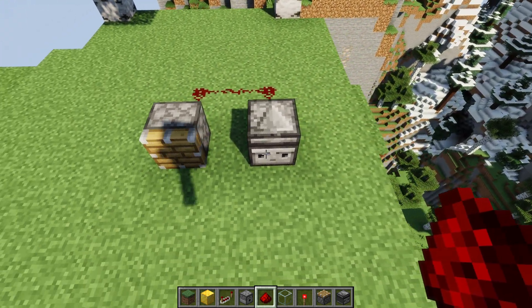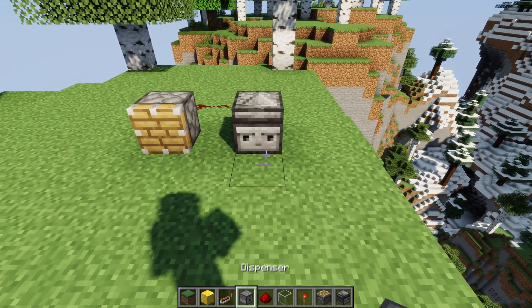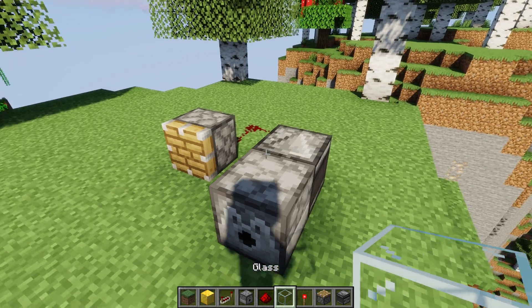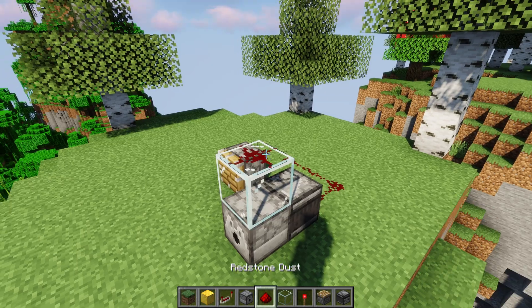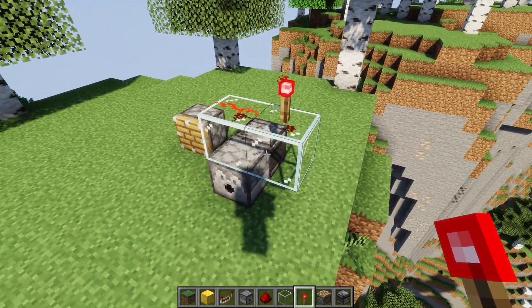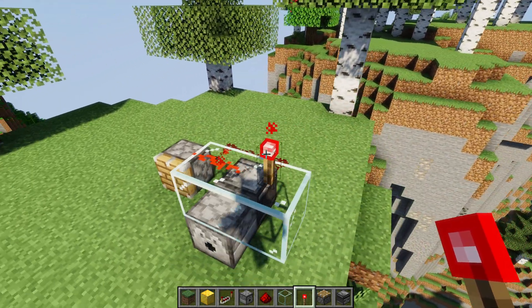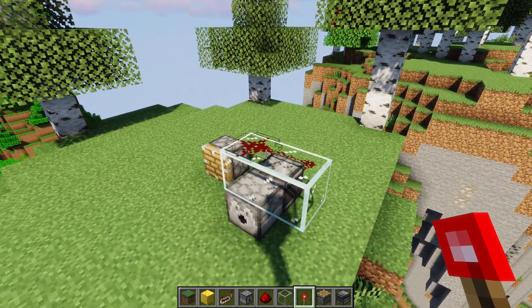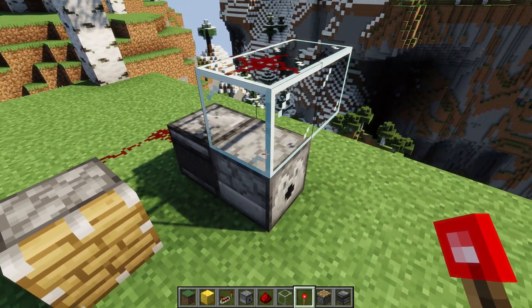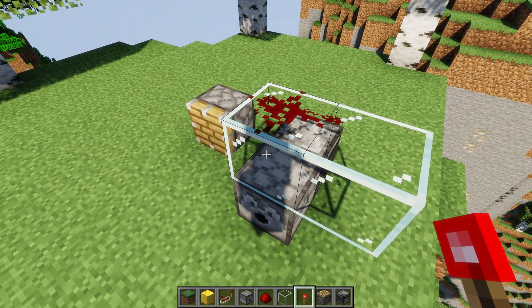It also depends on which version of the game you're using. For example, Java Edition has quasi-connectivity. So I can do something like this where I can power the dispenser from glass above it. The glass isn't actually powered, but the dispenser still gets the powering, and the observer will know that and it will power it. This isn't necessarily a difference in the observer — it's just a difference in how blocks get powered.